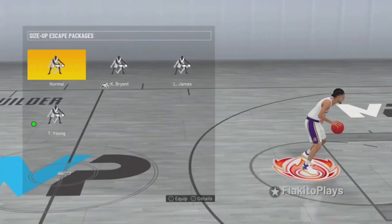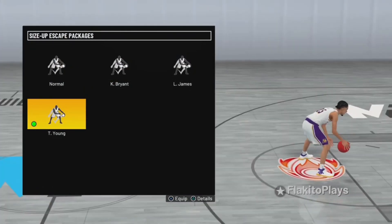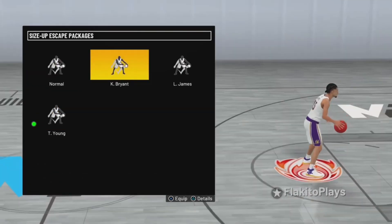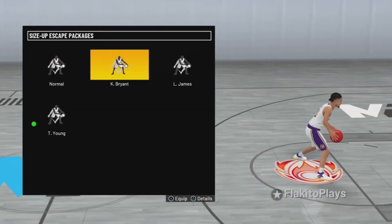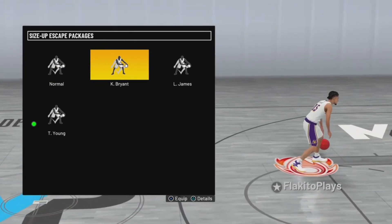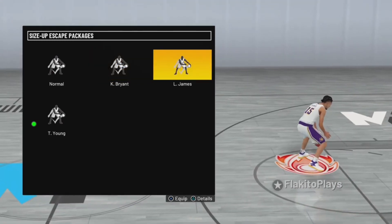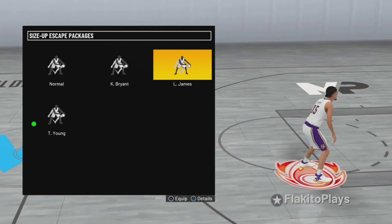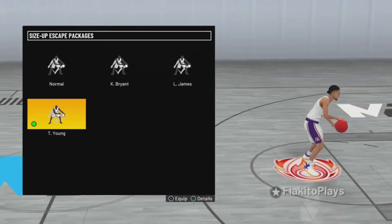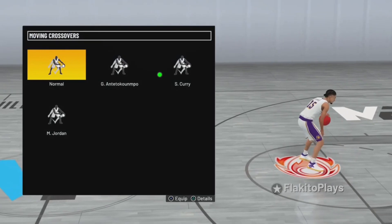For side step, this is what you want. You want to have Trae Young for this. Kobe has that behind-the-back from 2k20 or something, and LeBron James gives you the AI step back, but you won't be able to curry slide — it's just not the same animation. The best is definitely Trae Young for this one.